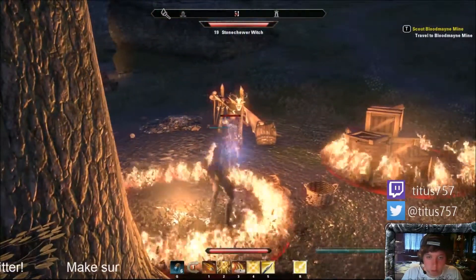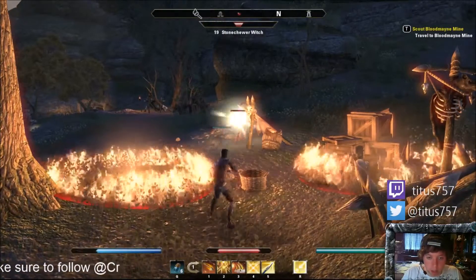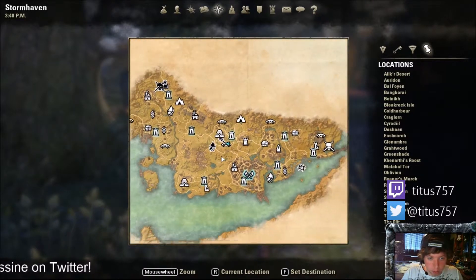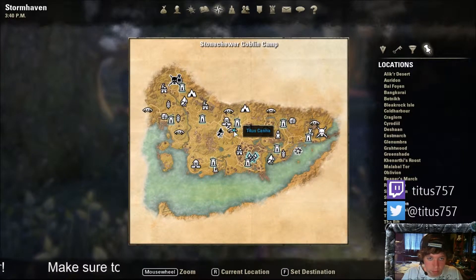Hold on one second, need to kill this enemy — not standing in fire because fire is bad. Okay, now that's over with. I'll zoom out a little bit for you. If you're in Stormhaven, it's dead center at the Stone Chewer goblin camp.